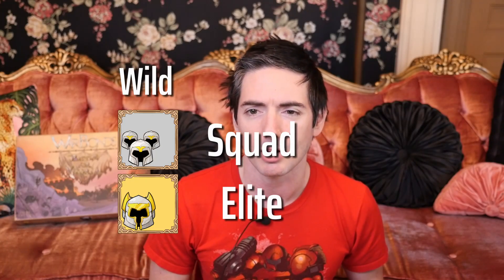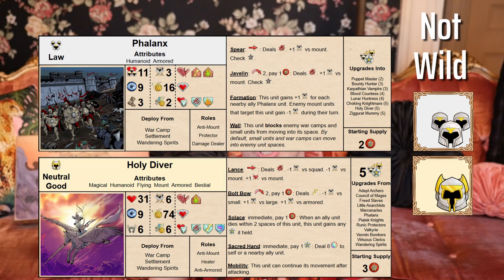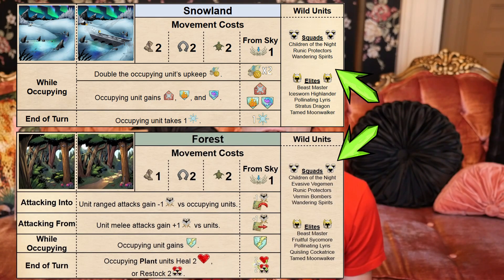There are two categories of units which differ in their primary method of deployment: units that are wild and those that are not. Wild units can be deployed by units, war camps, and settlements, but require being deployed onto their listed wild terrain on the battle map. Units that are not wild are primarily deployed by war camps or settlements and have no terrain type deployment restrictions. Both war camps and settlements can deploy the same list of non-wild units; however, each wild terrain type has a unique list of native wild units that can be deployed onto its space.